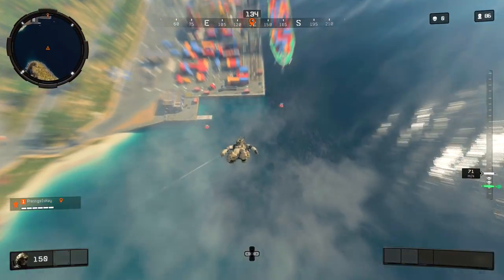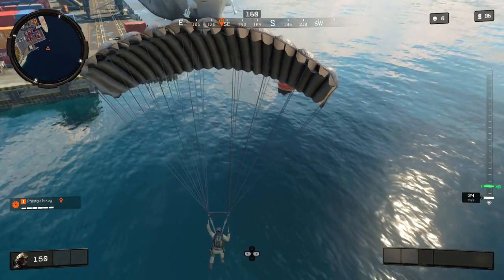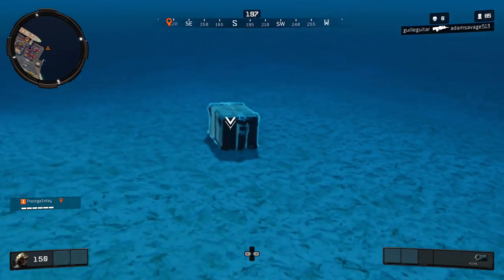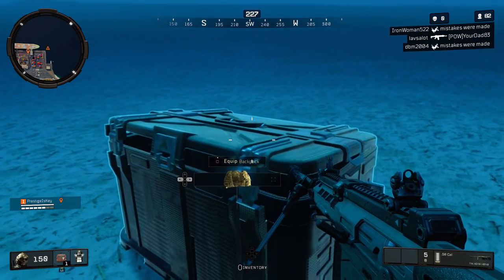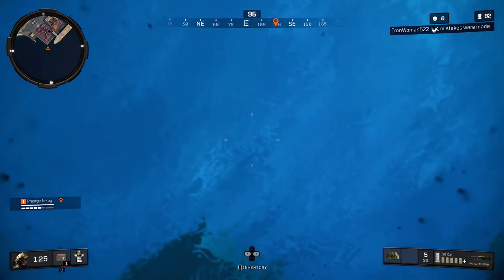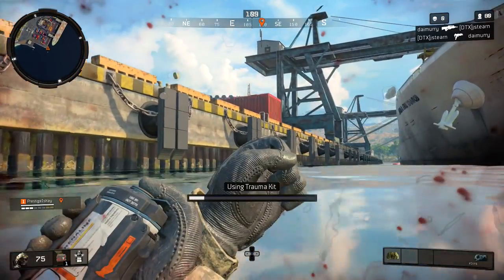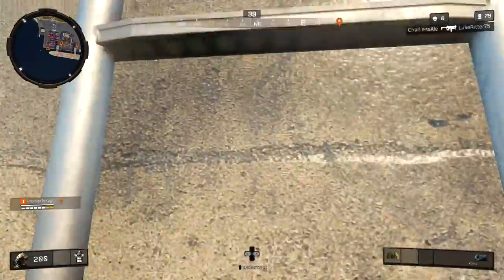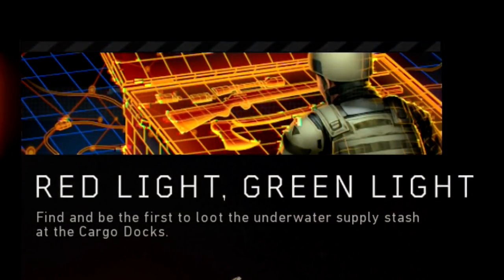The third Dark Ops challenge is called Red Light Green Light — find and be the first to loot the underwater supply stash at the cargo docks. This is something that will spawn underneath a buoy in the water and it could spawn under three different buoys. If it's not under the buoys, that means it just didn't spawn in that particular game. This one's super easy — just be the first one to dive directly into the water, find the supply stash, open it up, loot it, and you're good to go. You can find a barrage of different things in here: war machines, armor, sniper rifles, trauma kits, and just a bunch of awesome stuff to get you started right away in a Blackout match.